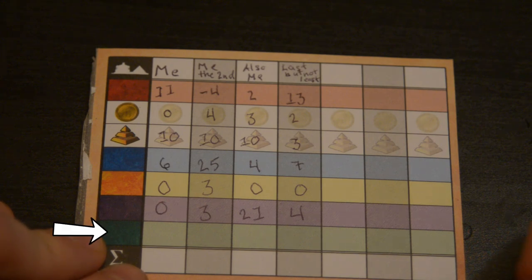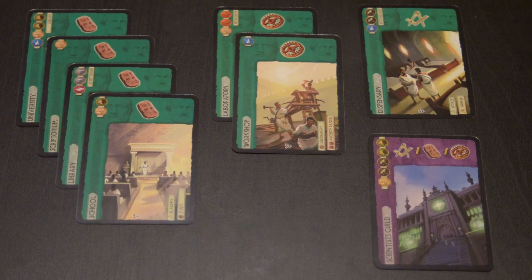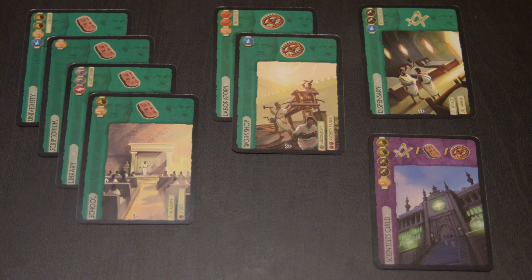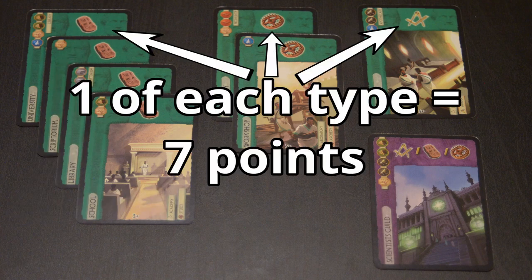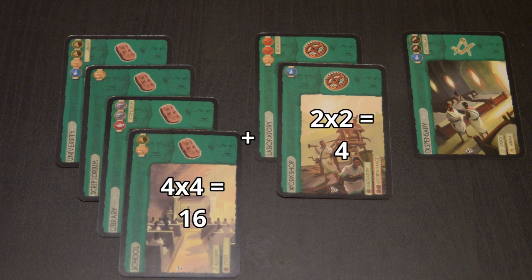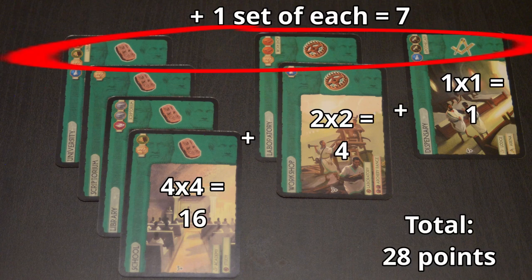Finally, science cards — these are last because they're the most complicated to score. For each type of science card you've played, you gain points equal to the number of cards squared. So if you've played four tablet cards, you get 16 points. You also gain 7 points for each complete set of all three types. So if you've played four tablet cards, two gear cards, and one square and compass card, your total for science would be 16 plus 4 plus 1 plus 7, or 28 points.